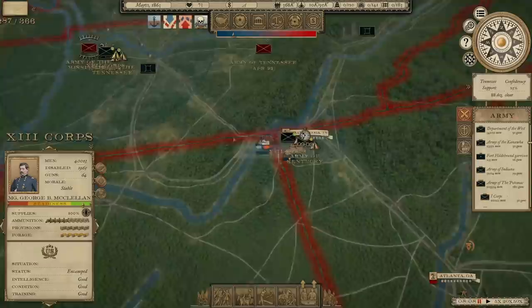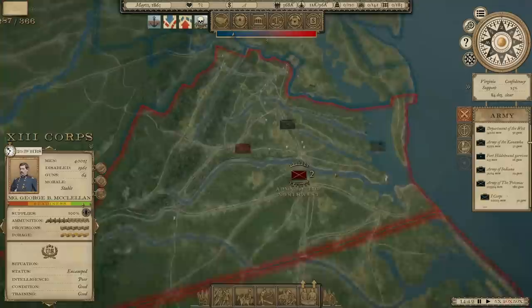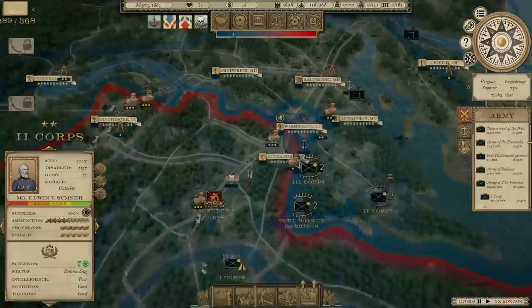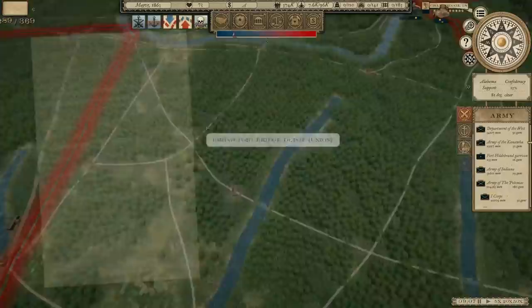We're going to send Sherman to Atlanta — it seems only right that he would be the one to do it. I'm actually going to move McClellan over to Decatur, Alabama, to see if we can't draw some of these Confederate armies there. We have to wait to move back on Richmond until the entire Army of the Potomac is in position. Magruder's going to make a move toward Washington — well, maybe not, he's going over to Winchester. Sherman's making his move.